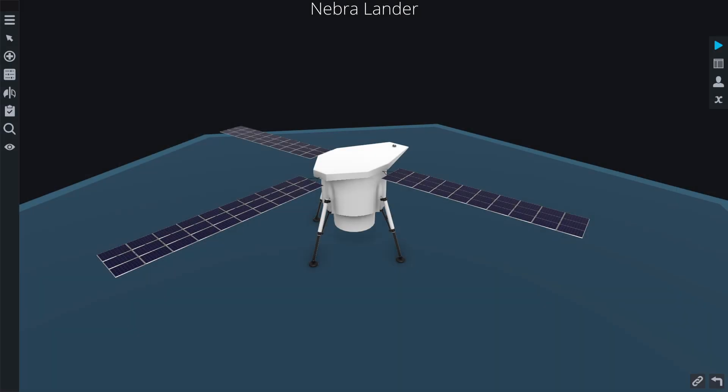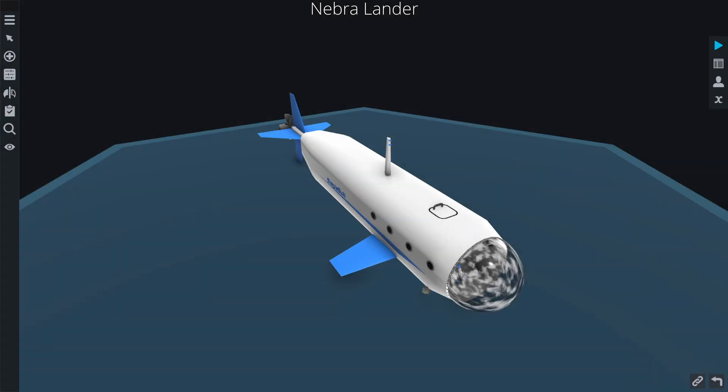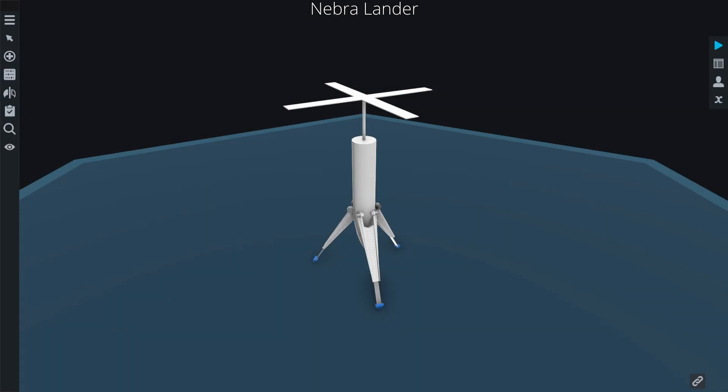Next let's check out the Nebra lander. There are many different lander designs you can use on Nebra. You could have a submarine that lands by parachute in the ocean. You could propulsively land on the volcanoes. You could re-enter and then use a jet aircraft. Or you could even make a craft that's light enough to survive re-entry and actually float its way down into the ocean without exploding.